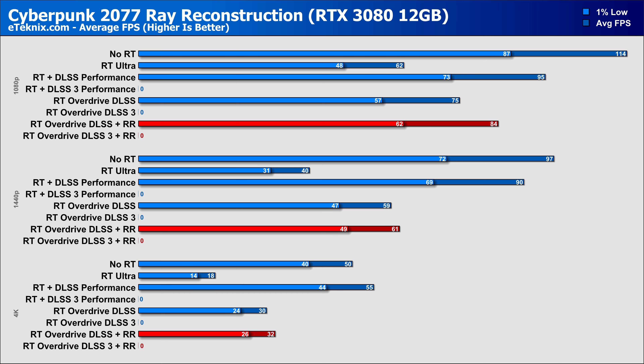Moving down to the 3080 12GB, at 1080p reconstruction gives a 12% uplift while also providing better quality visuals with pretty decent frame rates. 1440p still comes in impressively around 60fps with a slight 3% increase with reconstruction on. 4K is just on the cusp of playable, and reconstruction gives another 7% more performance — though at such a low frame rate, it's nothing you'd really notice anyway.